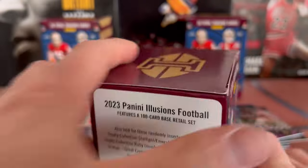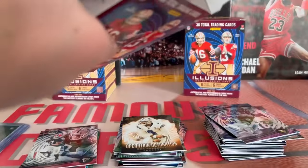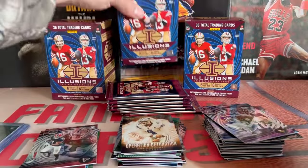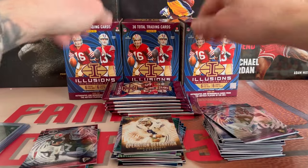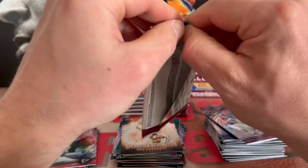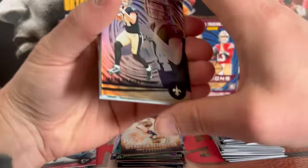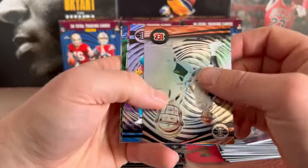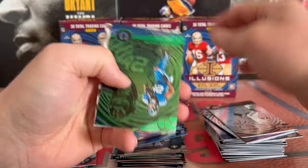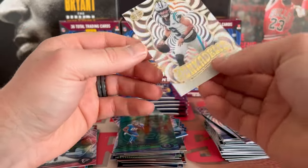All right, here we go last box — appreciate everybody sticking around. Like, comment, subscribe. First time checking the channel out — I rip a lot of football, basketball, some baseball, and I just started doing a little bit of hockey. All right, here we go — Jake Haener, Joey B, Quentin Johnston, Desmond Ritter, we got a green Jonathan Taylor and a Bryce Young.